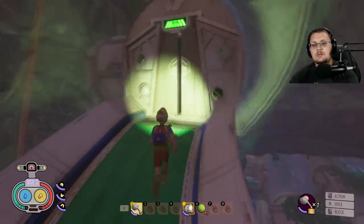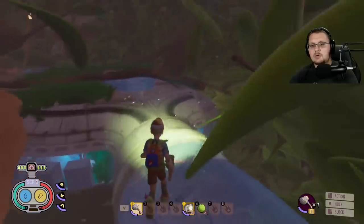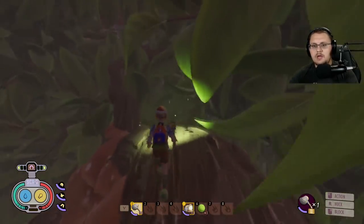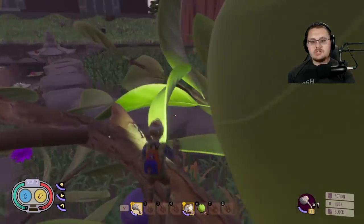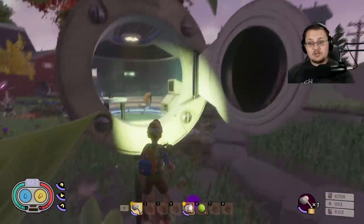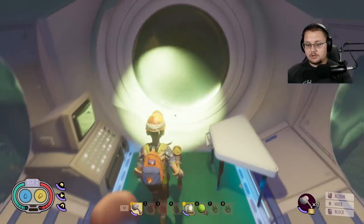The last scabby in the hedge outpost is in what I call the hedge observatory. Take the zip line across, then jump up on top of this branch and follow it around. Run up right over here, jump on top of this branch, and you're leading yourself up to this little observatory. The door will open up — be careful, if this door hits you, you're going down. Jump right in there and grab Scabby v2.11.